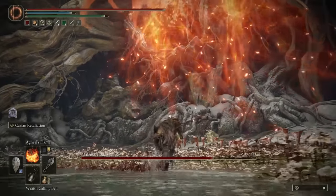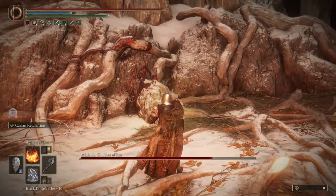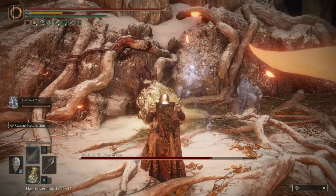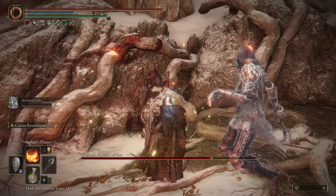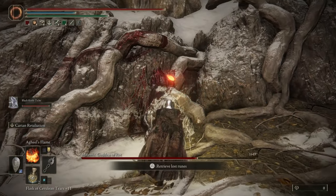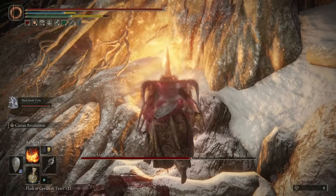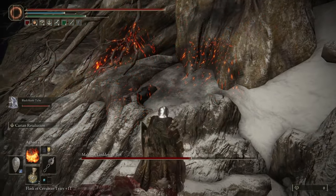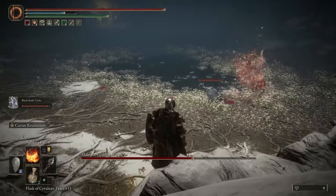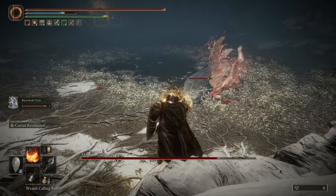In phase two you're going to be teleported to the middle and just need to run right past her. Then we're going to use one of our Spirit Summons as a distraction — I love the Black Knife Tiche. Then walk back up the roots nice and calmly, jump in the air, and use Agheel's Flame once again to sit on the roots where we can continuously attack her from afar with the Carrion Retaliation and the Wraith Calling Bell.